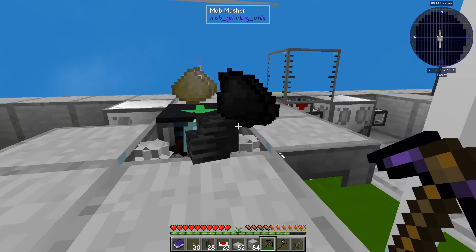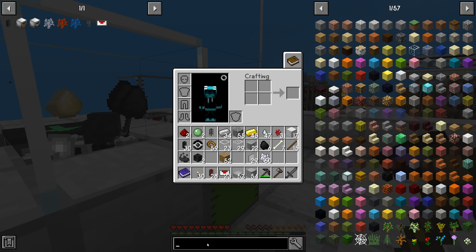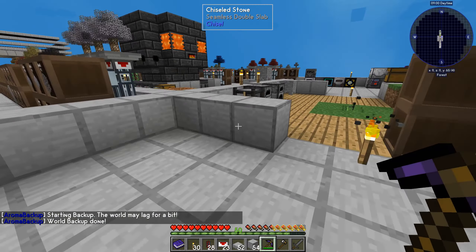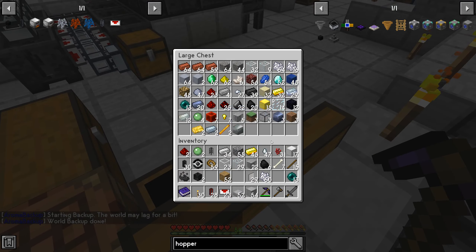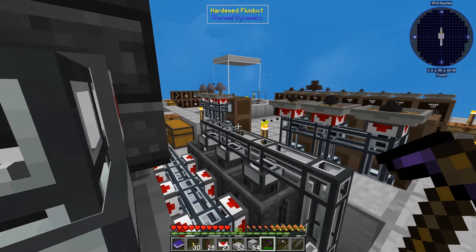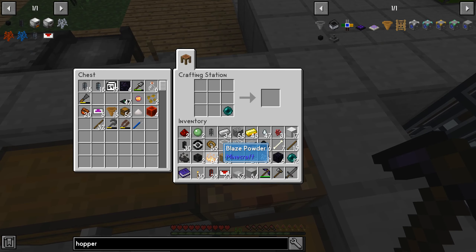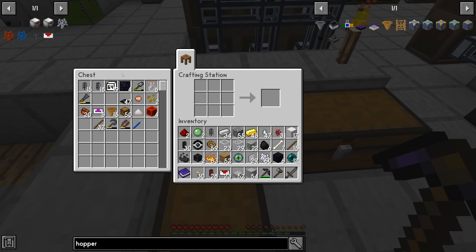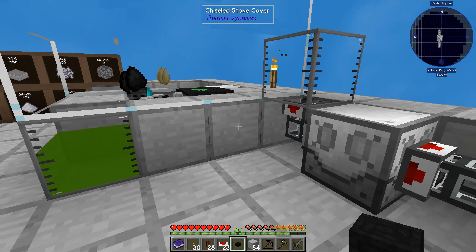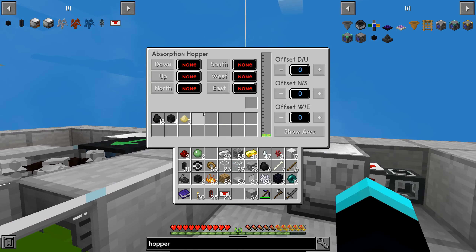The loot is all the way over there, so let's make another hopper — an absorption hopper. We need this, we'll need obsidian and blaze powder — I think it's one blaze — and we'll also need a hopper. We'll place this down here. It took all the experience and items — nice!